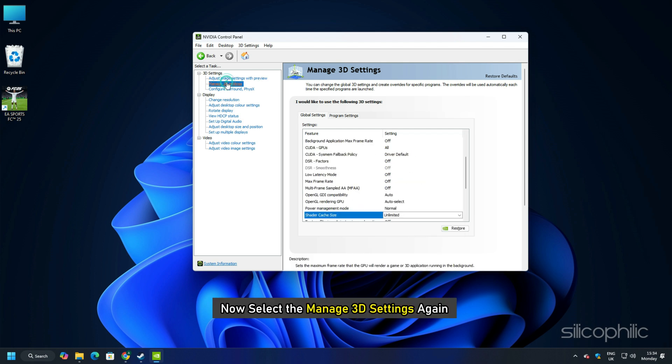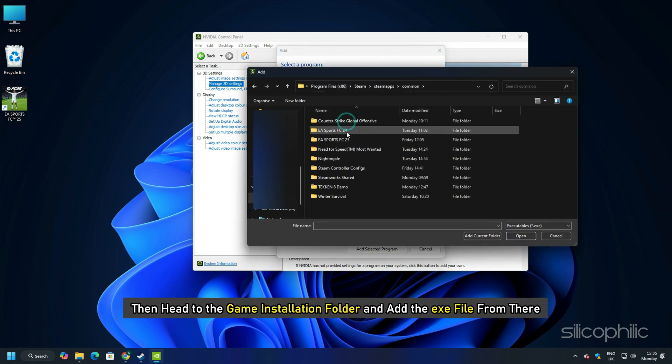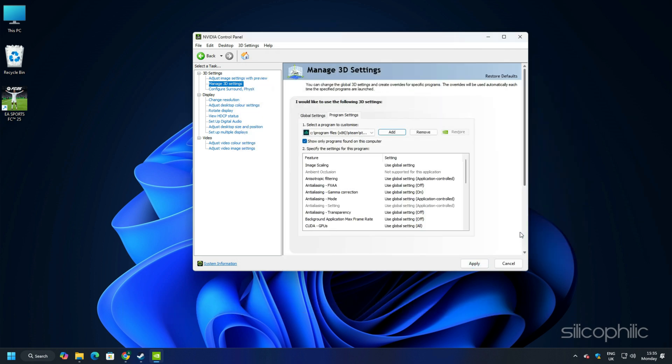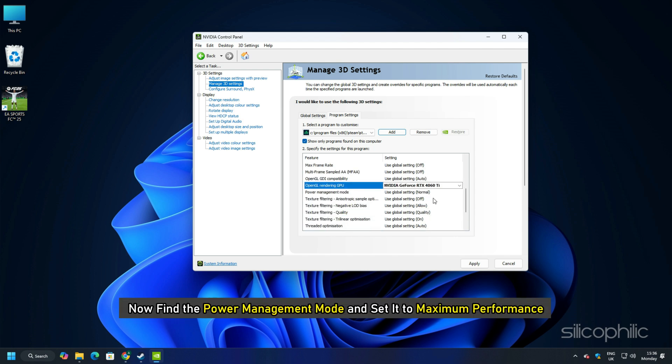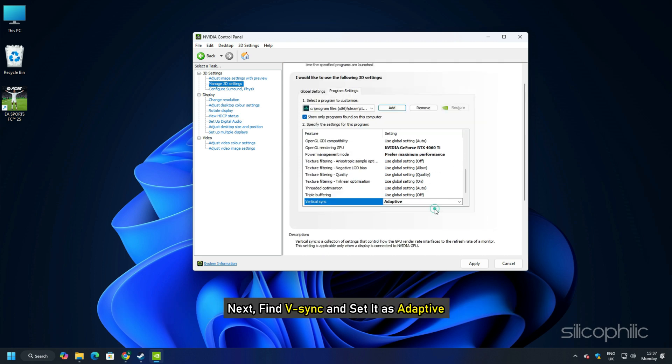Now select Manage 3D Settings again and click on the Program Settings tab. Find the game EXE in the list and add it. If you don't find it, click Browse and navigate to the game installation folder to add the EXE. After adding the game, find OpenGL Rendering GPU and set it to your graphics card. Find Power Management Mode and set it to Maximum Performance. Find V-Sync and set it to Adaptive.